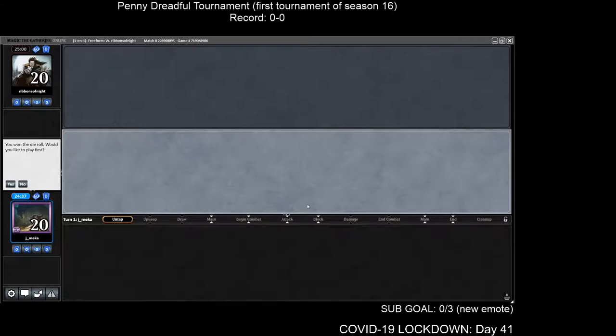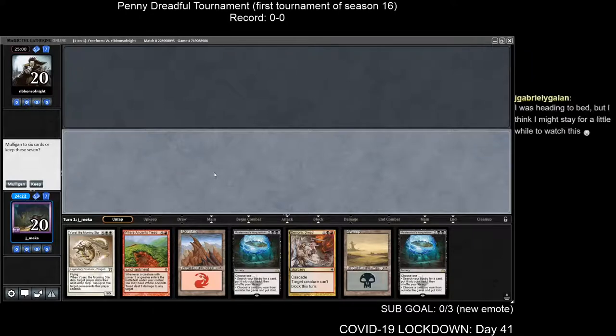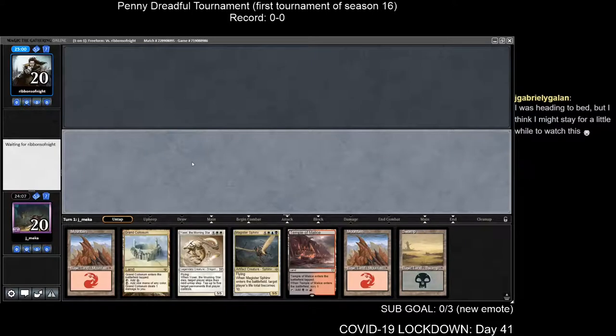Round one of our Penny Dreadful Hypergenesis list — I'm against Ribbons of Night, one of the scariest players and the best Penny Dreadful player of all time. I don't know what they're playing. I'm going to mulligan — this hand is so bad — I'll keep it for science. This is a kill; I just have to find a cascade spell that doesn't trigger the Demonic Dread issue.